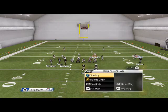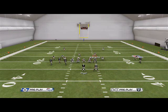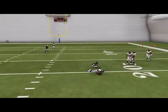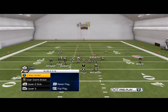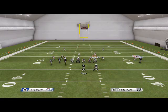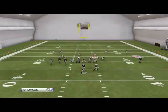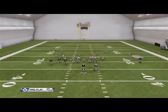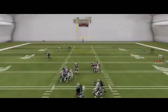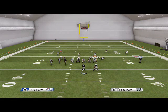Against cover two, we have other reads. The beauty of this play is there are a lot of reads within only a couple routes. If they're in cover two, we want to hit Streeter coming across the middle of the field underneath. In man coverage, the flat route may not be open at the snap, so we quickly look to our wheel route and get the ball in Darren McFadden's hands — maybe break a tackle. For better gains against man coverage, you can hit Jacoby Ford on the deep post route. That play has been killing man coverage all year.